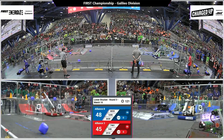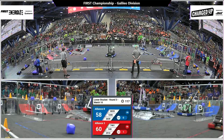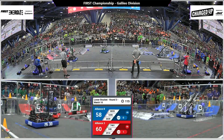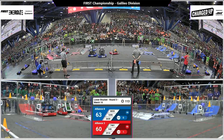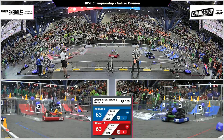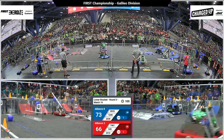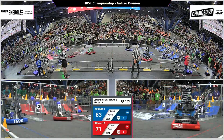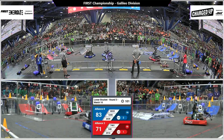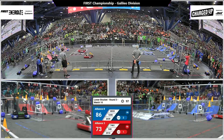We're in the lower bracket, so each alliance is looking for a victory — the winner will move on to match number 12. Robots are scoring in their grids: one, two cubes placed by the red alliance robots, both in their middle row, worth three points apiece. Blue alliance focusing first on their top row, as those are worth the most points — five points per game piece scored.